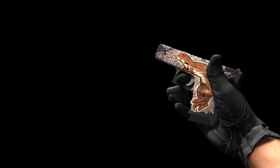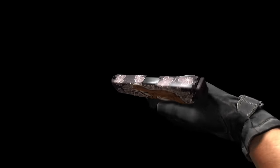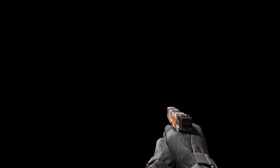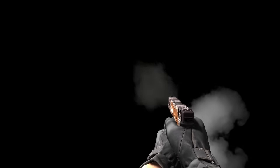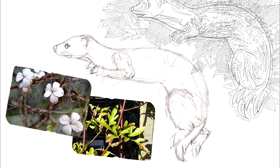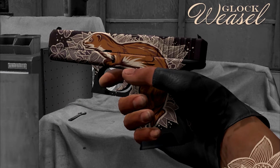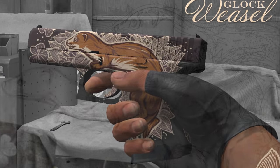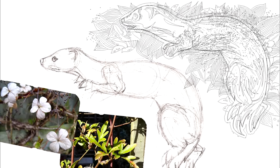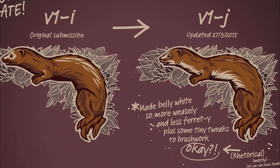The Glock 18 Weasel was created by the Honey Badger, who despite submitting only 120 workshop submissions has had a huge amount of success in getting them into the game and is followed by thousands of people. He said that some weapons suit fearsome and mythical creatures — the Glock, however, isn't one of them. Hence the Weasel, which he did some research into. He studied their skeleton structure and chose a design that looked as though it was being held by the user. There are some lovely early sketches which he's also included on the workshop page. Despite originally being submitted over a year ago, it received an update when he realised that weasels had white tummies.